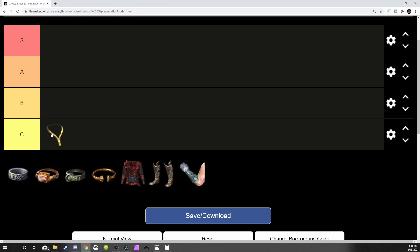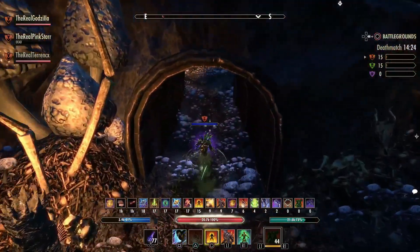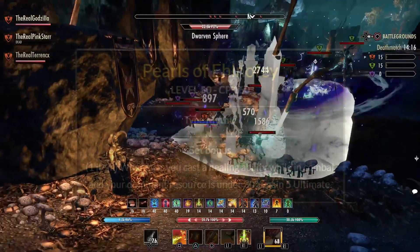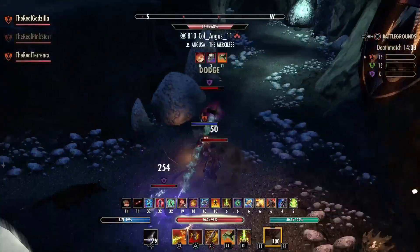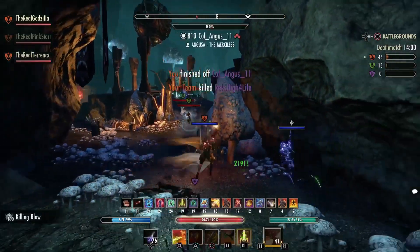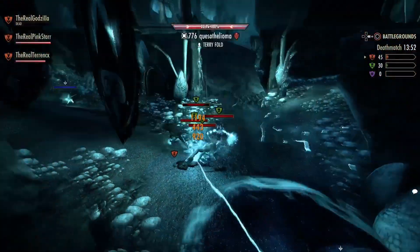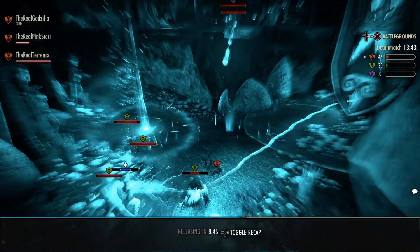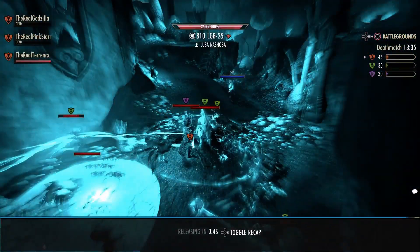First, the Pearls set — I want to get this out of the way quick. This set is absolutely terrible. It's mainly good for healers; you're not going to use this on a PvP tank or any damage-dealing build. Whenever you cast a healing ability in combat with your dominant resource under 30%, you gain five ultimate. Being that low on resources isn't good, especially for PvP. That's why it's C tier.